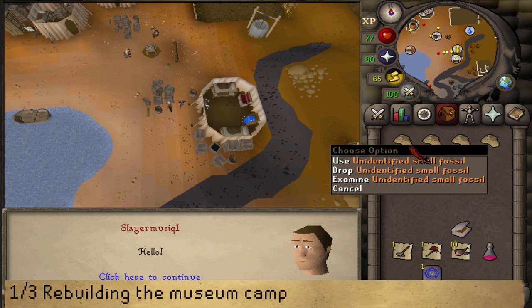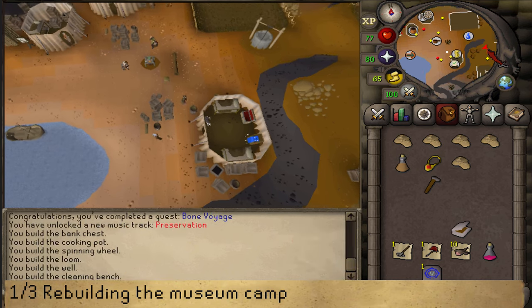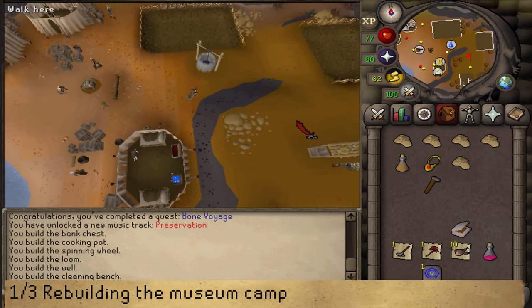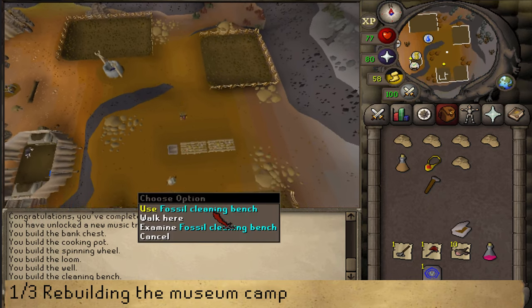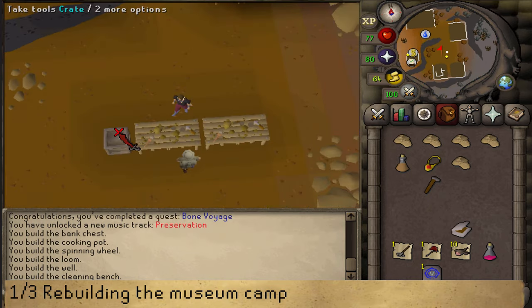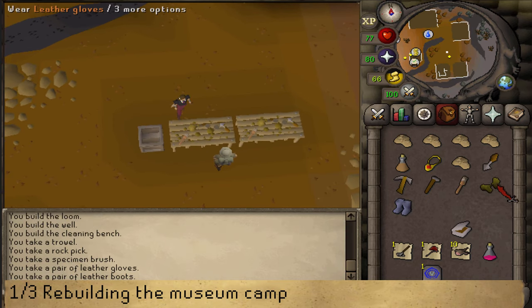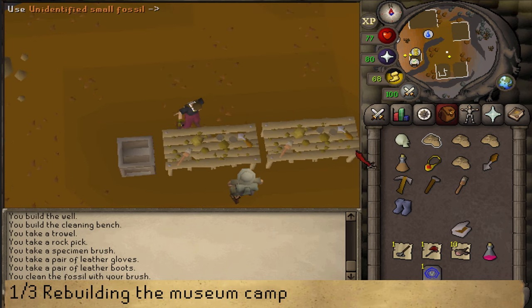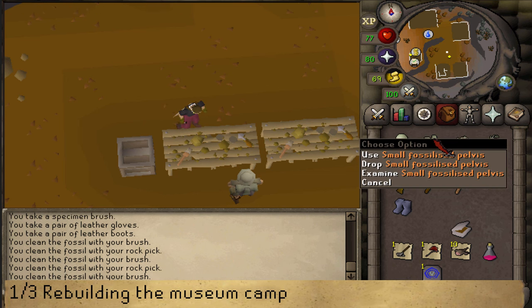For the second and third usage, go east back to the table we just rebuilt, next to the well. Next to the cleaning table you will find a crate — take one cleaning kit, then wear the boots and gloves. Use the five fossils on the cleaning table one by one to get five bones.